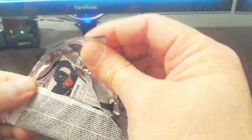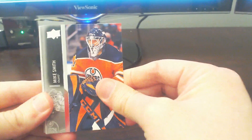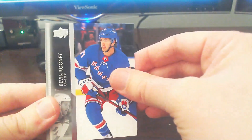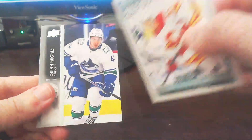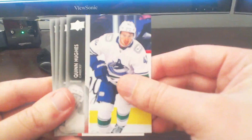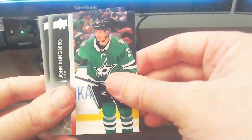Two more packs to go. Maybe we get a second Young Gun in this box — I know that's a lot to ask. Between two boxes you should be getting a minimum of three, but it would be nice. Mike Smith, Turi Lekanen, Kevin Rooney, and a Marquis Rookies card of Matthew Phillips of the Calgary Flames — off to the insert stack. Continue on with Quinn Hughes base card, Brown, Linkberg, and ending off with Kopitar.